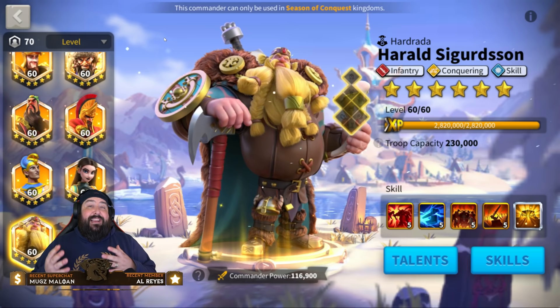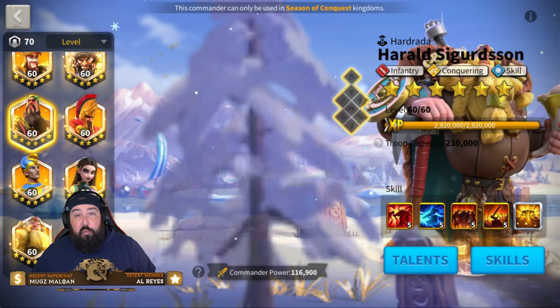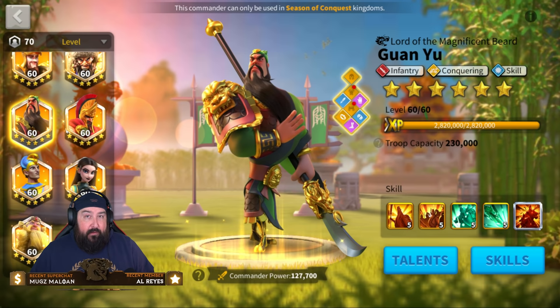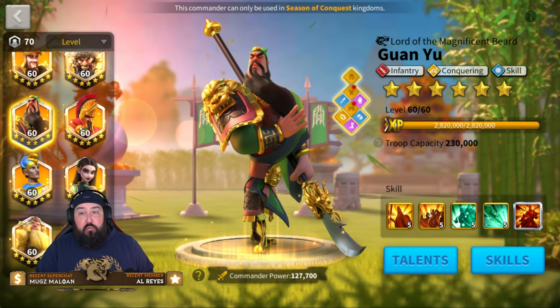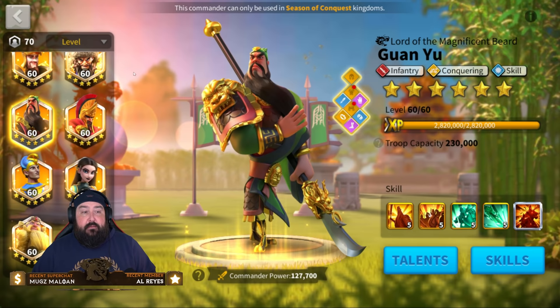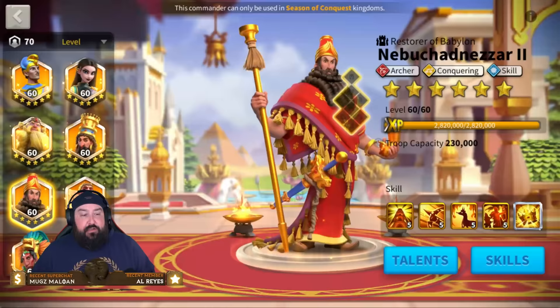I will also mention the pairing I hinted at at the very beginning of the video. I like Guan primary with Pakal secondary. We use Guan Leo a lot, or Guan Alex if you don't have Leo. The reason we do that is to provide a little more tankiness for Guan so he can stay alive longer, firing off his primary AOE skill damage and silencing everything around him. Pakal kind of gives you that extra tankiness bonus.